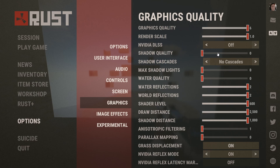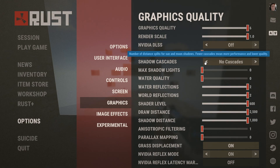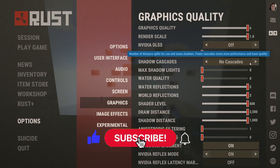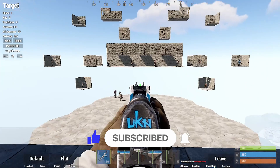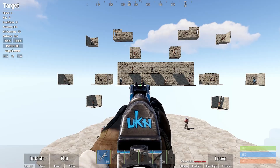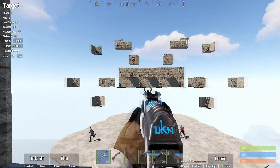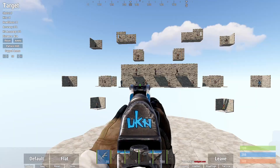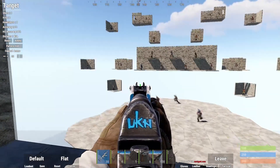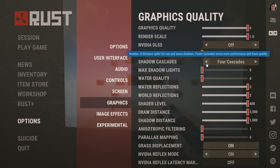Shadow quality — I have mine on zero because I don't like shadows. And we have shadow cascades — I have mine off too. Having cascades on actually hurts visibility. You can see the shadows are spazzing out. When I turn this off, there are no shadows at all and it's actually easier to see that player over there. It also just looks worse with it on. So if you want more FPS and better visibility, just turn it off. Max shadow lights — I don't like shadows, so I keep it off.